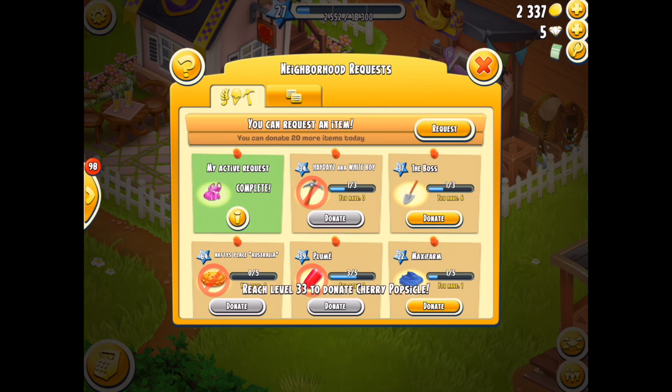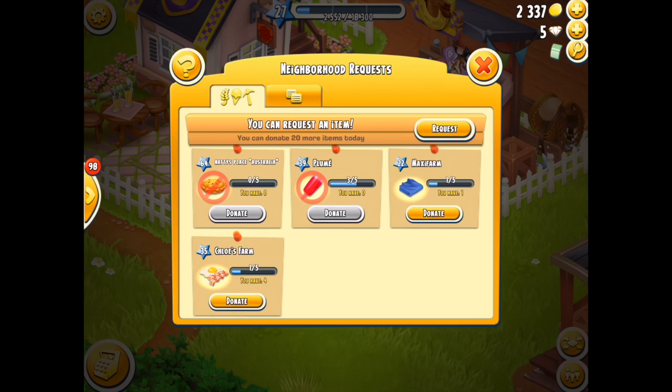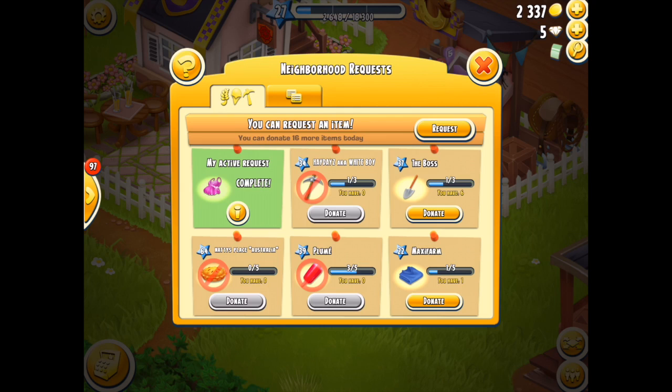It will depend on what level you are. If you are too low then you're not going to be able to donate everything — you can only help with items up to and including your current level. If you haven't made the items you will not be able to donate at all until you actually get those items in your storage. So you can buy them elsewhere or make them and then donate them.